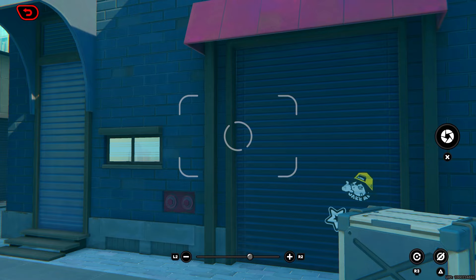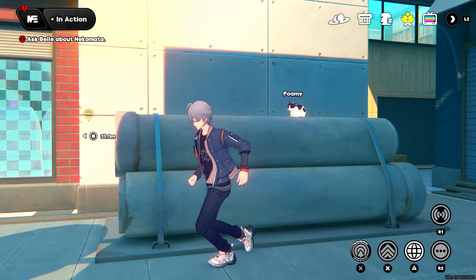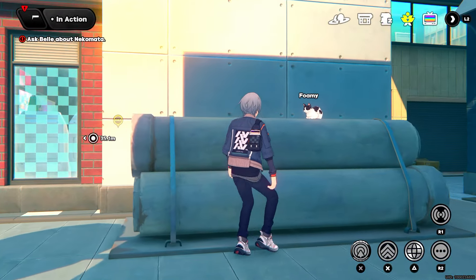Also, make sure in your errands tab you have selected Foamy as one of the errands you want to do. If you haven't selected any errands, you're not going to be able to complete it. So make sure you click Foamy or whatever, and then you can get it done.